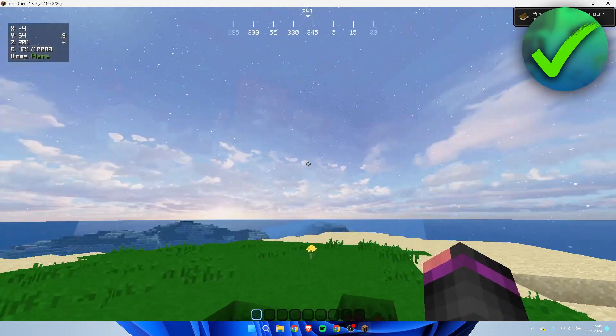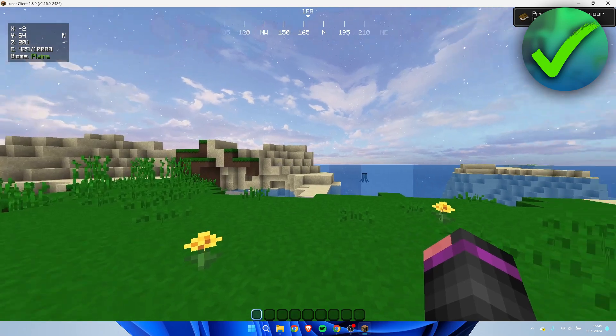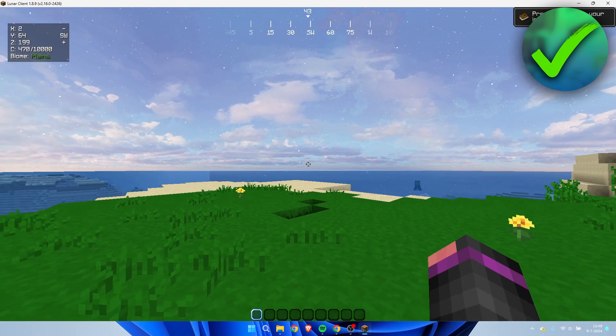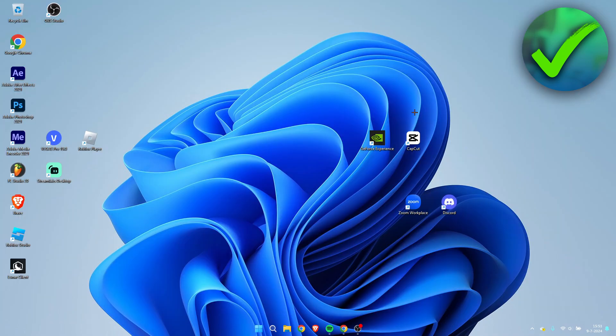That is how to do it with mods — super easy. But if you want even more customization and just want to change it from your texture pack, I'm going to show you that right now. To change your crosshair without mods, you need a texture pack.